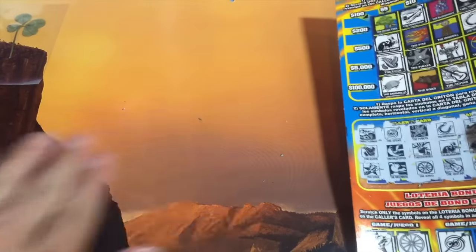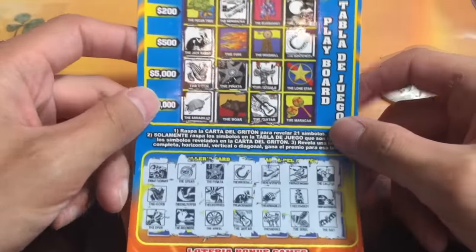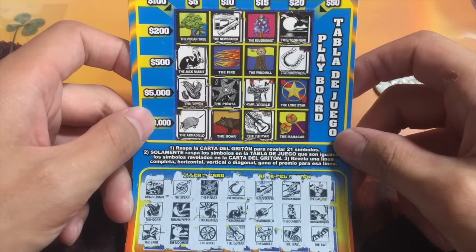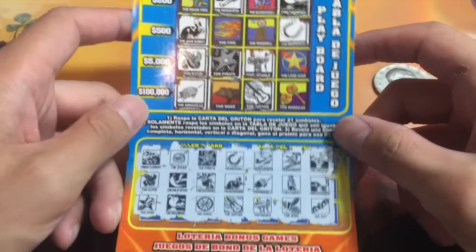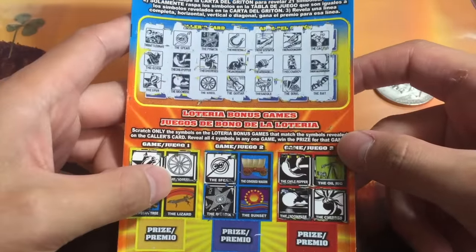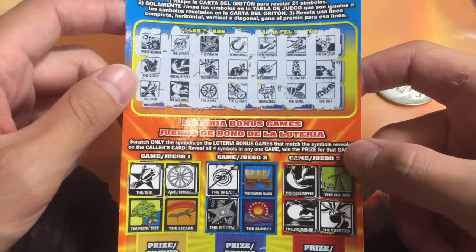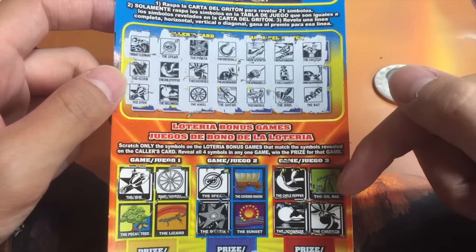Let's shake this off and take a closer look. The Pecan Tree — we did not get the Pecan Tree. The Fire, no. The Boar. The Windmill. The Blue Bonnet. The Lone Star. And the Maracas — they don't exist in here. The Lizard, not here. The Sunset. The Covered Wagon — like from Oregon Trail. The Oil Rig.